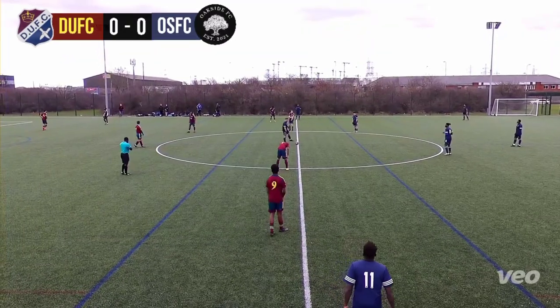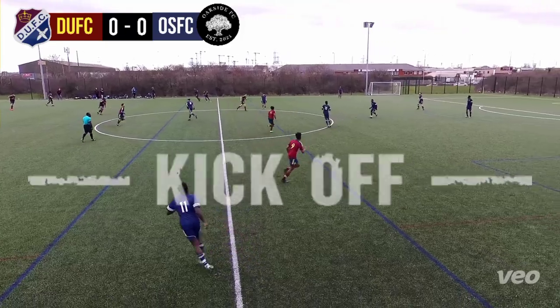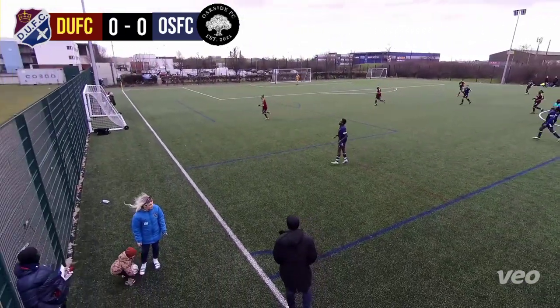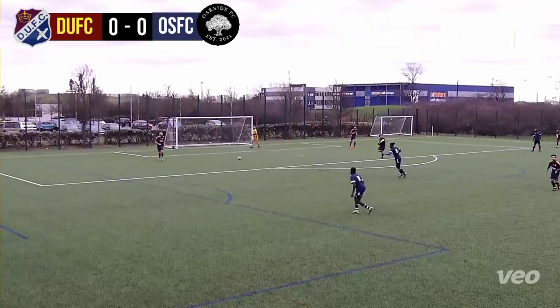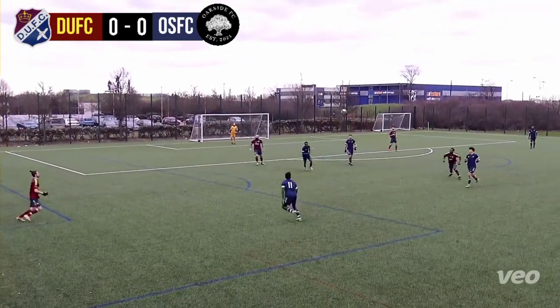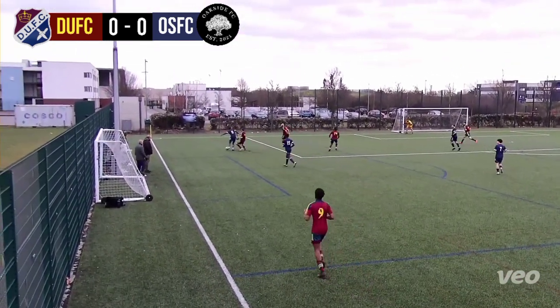Kane making his first team debut this season and we are underway. Dagnum in the home kit of claret and navy with the yellow trim, Oakside in the navy blue and white trim. As I say, first time the two sides have met each other this season. Oakside apply early pressure.